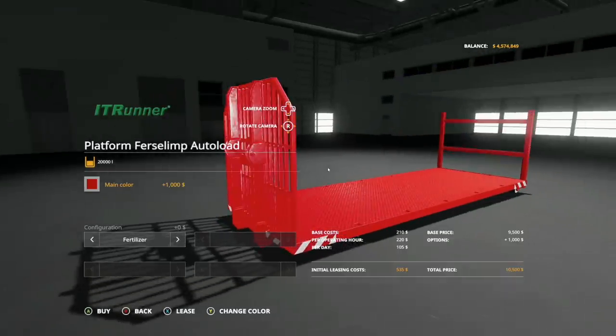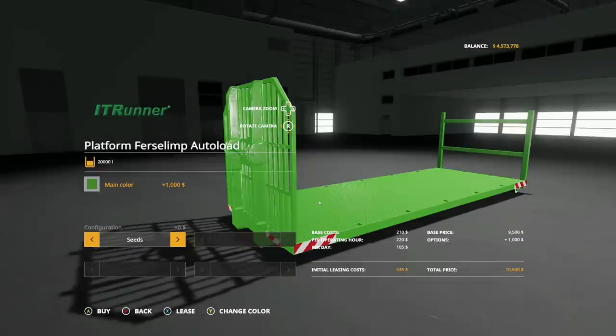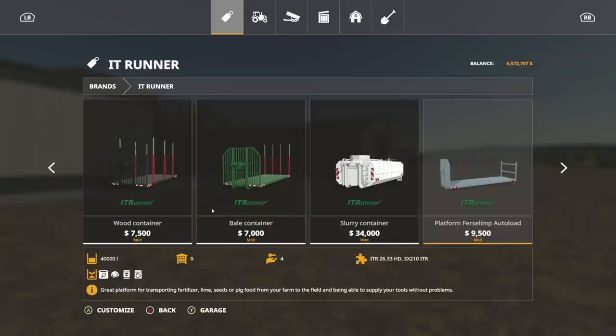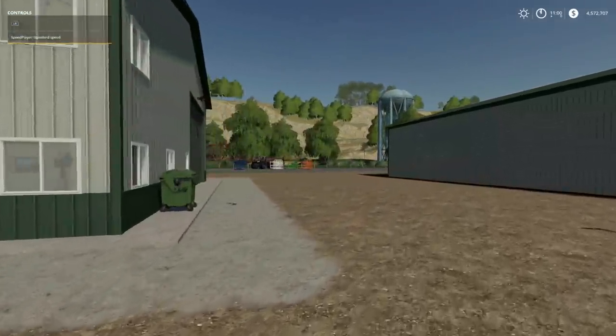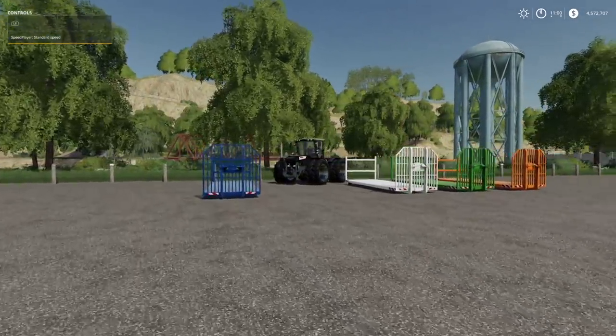Let's just get a couple of these. We've got fertilizer, lime, seeds, and pig food. Fertilizer I believe was like a blue, so let's lease that. For lime, lime is white — we'll go with a white one and lease one of those. Then seeds are green, so we'll go with a green one. And then pig food — orange or something. These will hold 20 bags each of pig food, fertilizer, whatever.